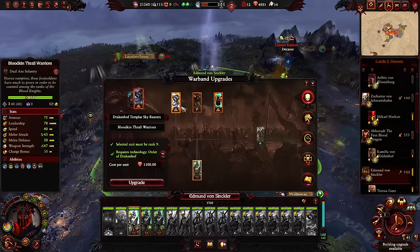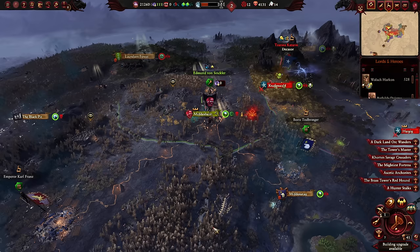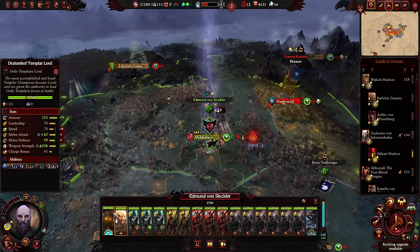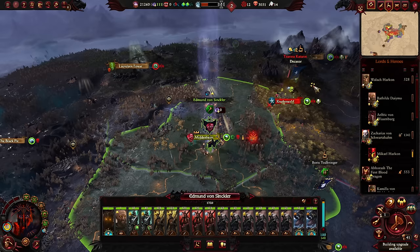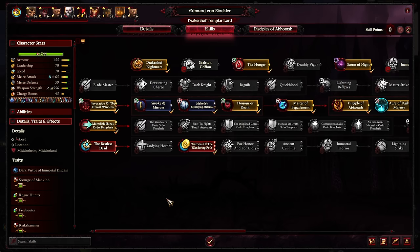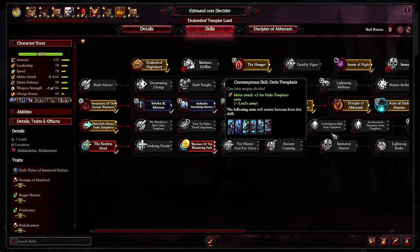Two Sky Reavers for now — we'll have more in our other monstrous army. They're expensive but we have the cap issue. Fortunately cap raises all the monstrous cap at once so it's decent — roughly equivalent to raising thrall cap, not quite twice as much but close. We want all these armies to be able to function on their own, and the more crazy monster nonsense we give them the more they'll be able to do that. The Drakenhoff Templar Sky Reavers do share the lord buffs, so we can get them more melee defense.